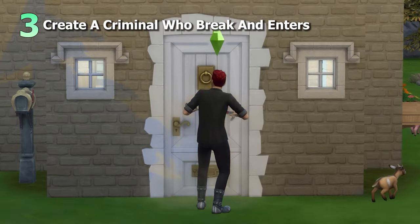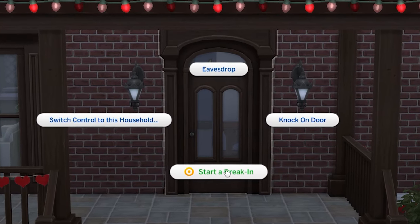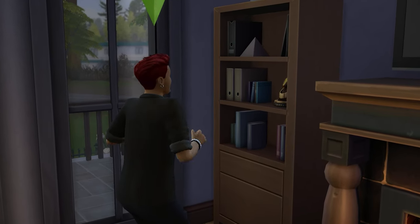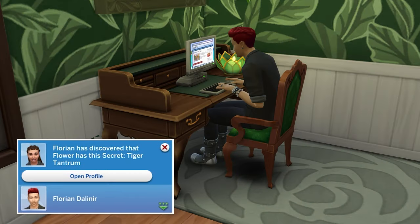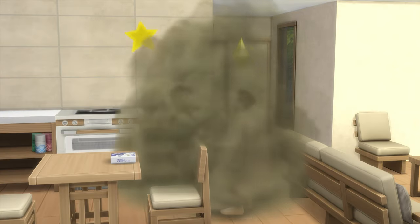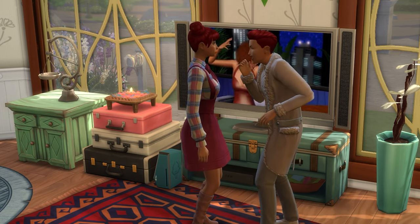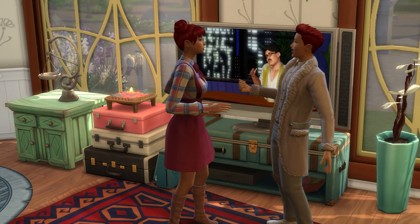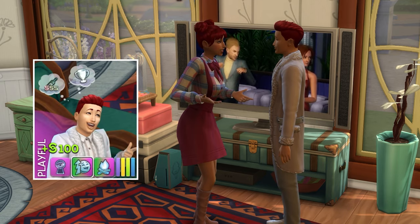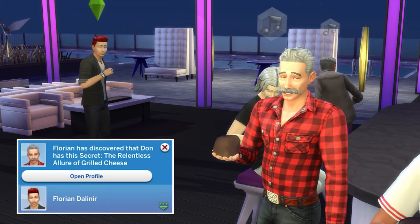Next is creating a criminal sim who just loves to break and enter. With For Rent, you'll be able to start break-in events at another sim's home and snoop around to uncover secrets in peace. Just be wary that you'll need to be done before the residents return home. After you've found a few secrets, you'll be able to confront and then blackmail sims to make a small profit. You can also uncover secrets by snooping when visiting a sim's home outside of a break-in event, and even by eavesdropping on other sims.